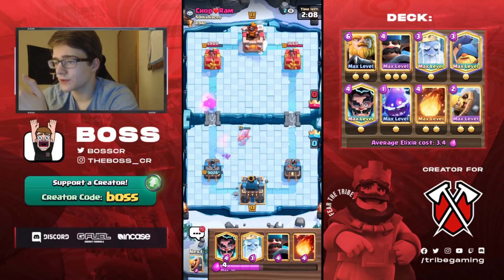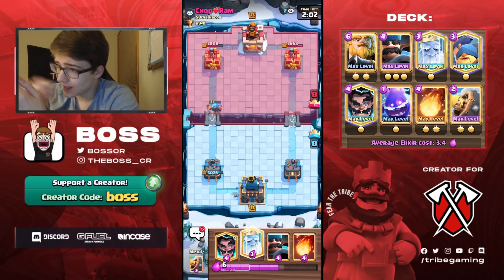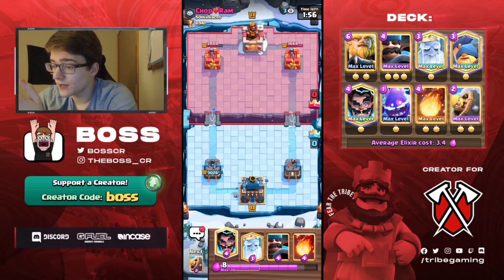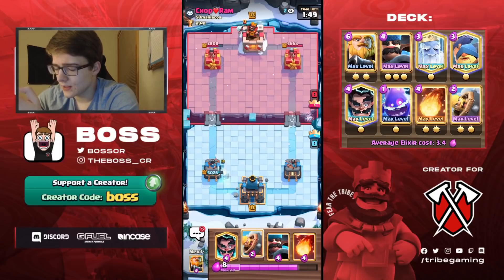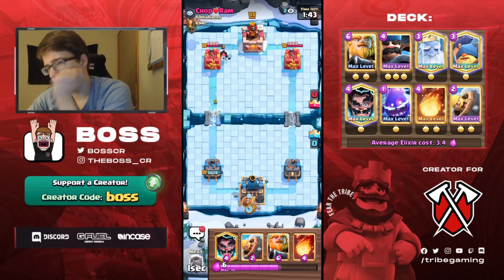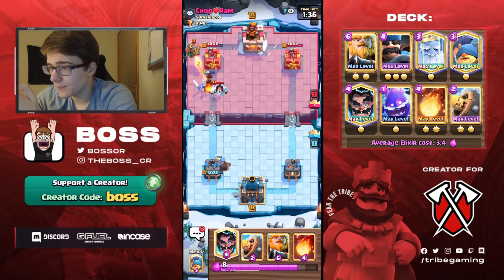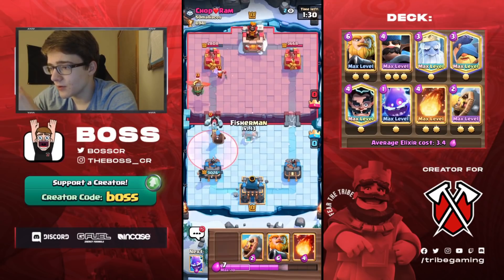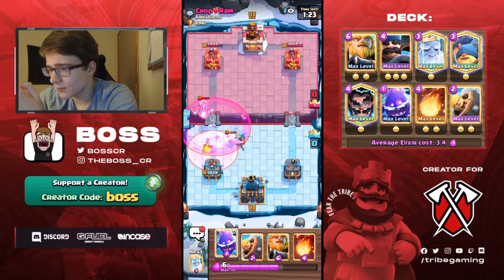Unfortunately that Ram Rider connected to our tower and got a charge, but we still have the lead because our RG got some shots in. This matchup isn't too bad in my opinion because we have E-Wiz as a reset for his Inferno Dragon, Electro Spirit gets a lot of value against his Bats, and Fisherman and E-Wiz both counter the Ram Rider. If we play this well it should be fine, though it depends on what his spell is. If he has a Fireball that would be harder than if he has a Poison — and it looks like he does have Poison, which is better.